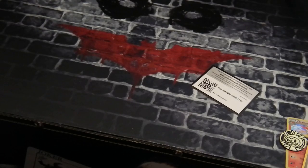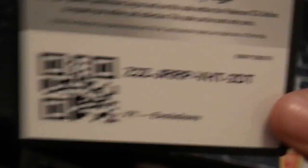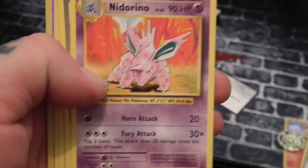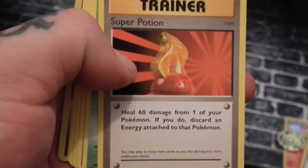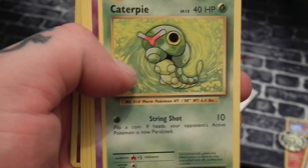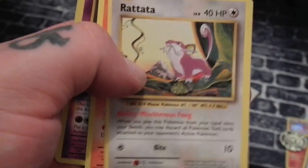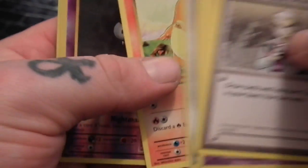So this is the second pack now we're opening. Here's another code card for you guys. Now we've got Professor Oak's Hint, we have a Nidorino, Super Potion, we've got Caterpie, Ghastly, Diglett, Rattata, Charmander.